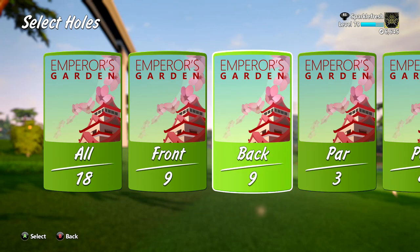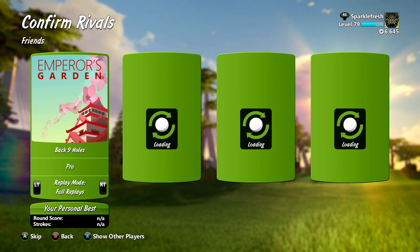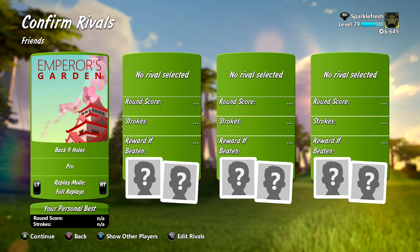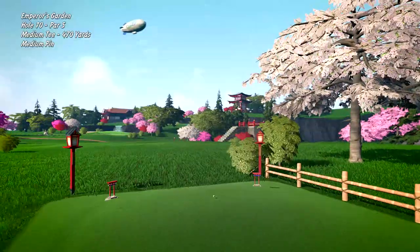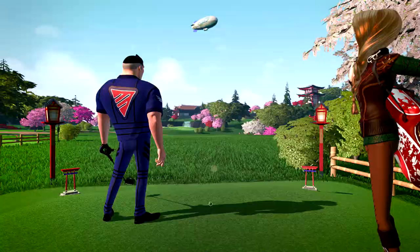Alright, what is going on everybody, it's Sparklefresh and we are back with the second half of our playing lesson for Parasar Golf on the Xbox One for Emperor's Garden. This is going to be the back nine, still the Pro Tees. Alright, let's jump into this — nothing changed. I really like that art style. We're starting off on the back nine with a Par 5.